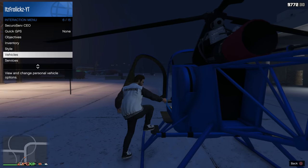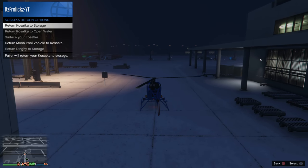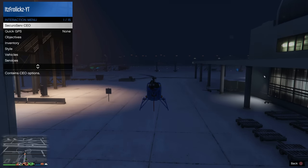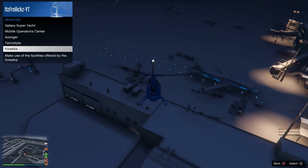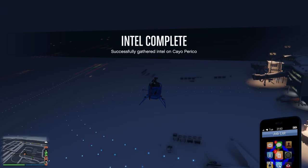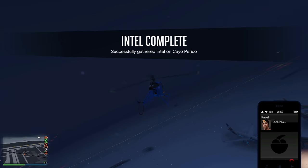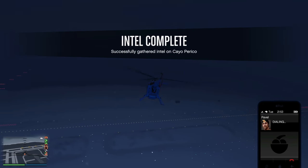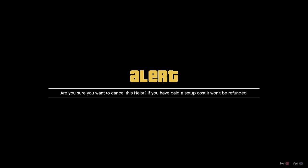Everyone will be able to do this as long as you completed the heist the first time stealing the Madrazo files. As long as you've done that, you're good to go. Call Pavel, cancel the heist, return your submarine to storage, request your Sparrow or the Buzzard from your CEO options, and then request the submarine once again so it spawns closer to you. Then start up the Intel Gathering mission once again.